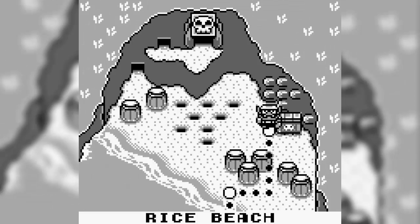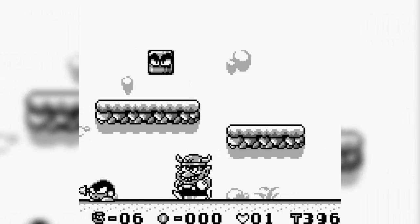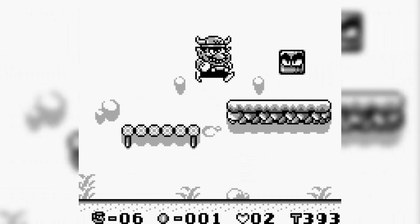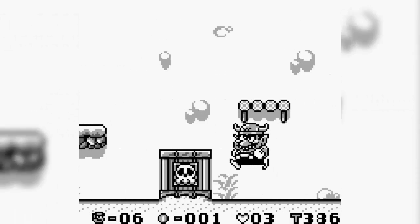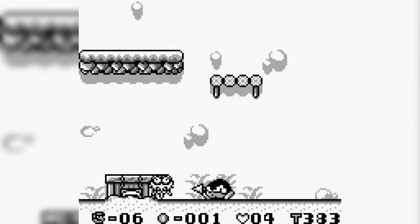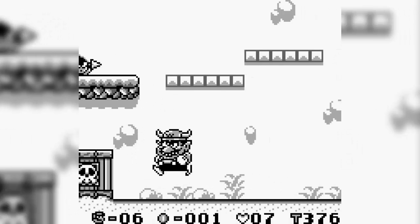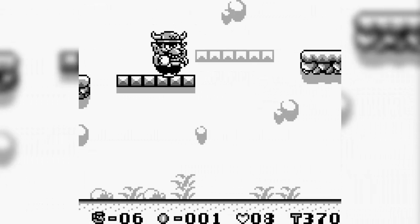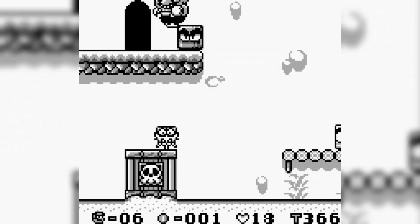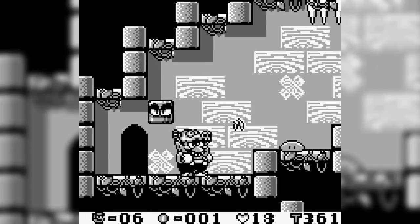All right, let's go up to course number two of Rice Beach. Here we have another garlic thing to get a power-up, and we had enough points that we got a one-up off of that. You could use that stomping move on enemies and it'll just crush them. Let's take the high road — these platforms are going in and out of existence. Up here there's a heart, and in the store there's a new power-up: a little dragon head that breathes fire.